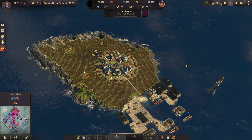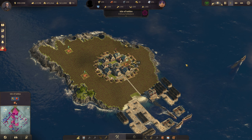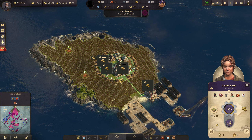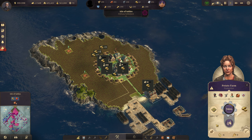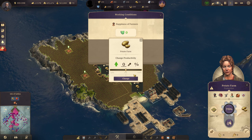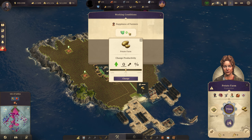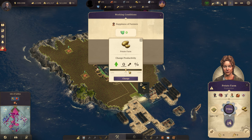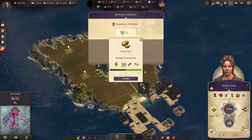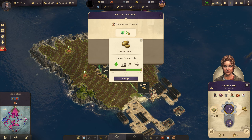The obvious benefit of zero working force production buildings is you won't need working force on the island, which means you don't need houses, which means they don't need feeding. The next benefit is working conditions. In the bottom left of the production menu you can adjust working conditions - a system that lets you get up to 50% extra productivity on a production building at the cost of happiness. Because we have zero working force on the farms, we can adjust working conditions all the way up to 50% and it doesn't affect happiness at all, because there's nobody here to get upset.